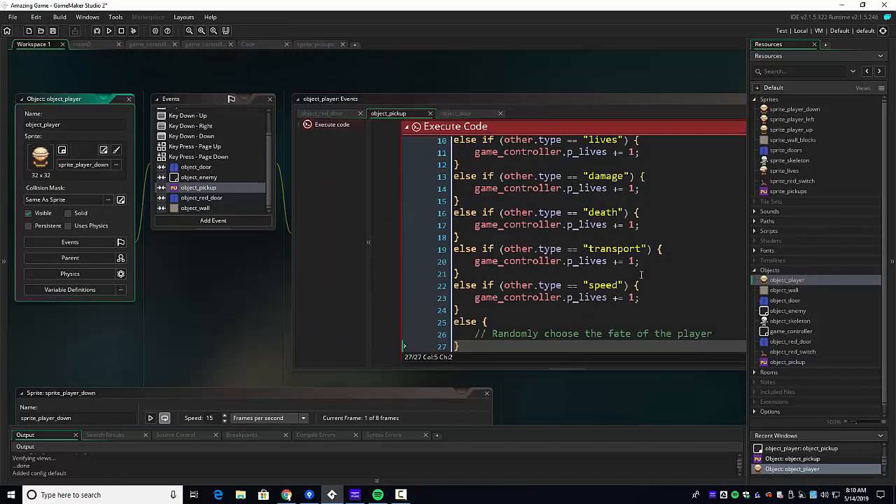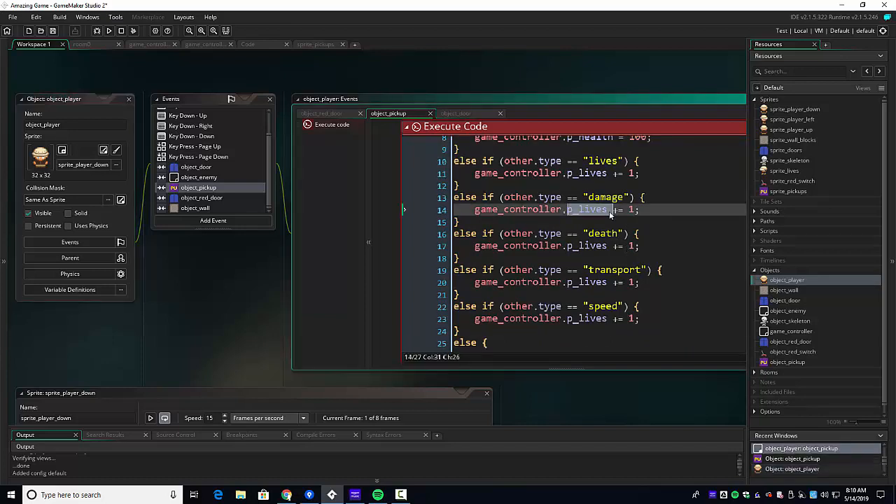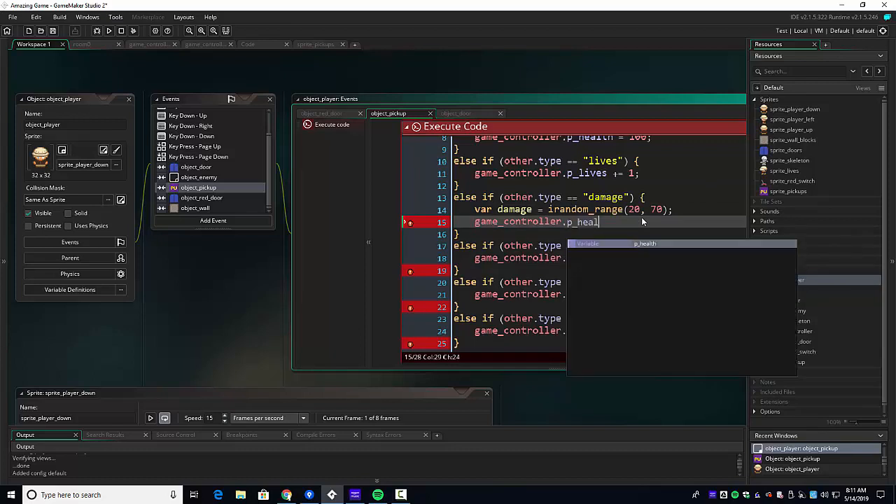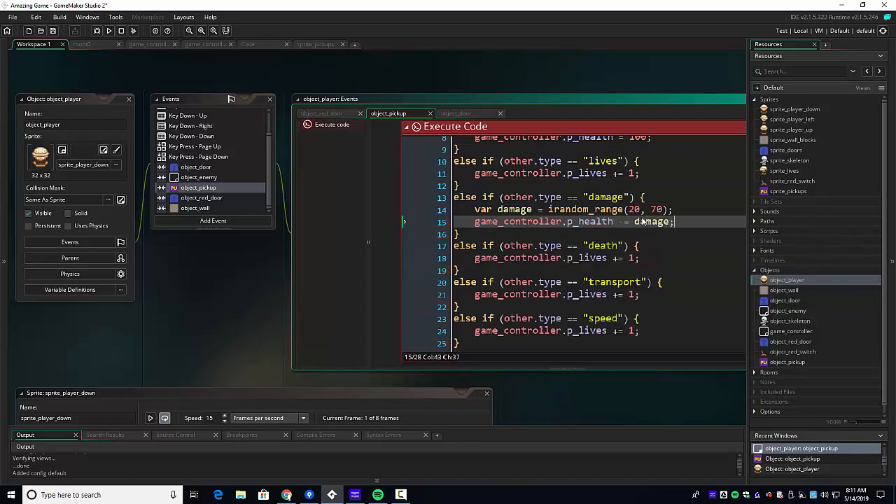Go back to our object player. Now we get to determine what happens on each one. Damage is going to be some form of hurting health. So we're going to create a random variable: `var damage = irandom_range(20, 70)`. This could be bad. Then we take p_health and subtract that damage — `p_health -= damage`. Done.